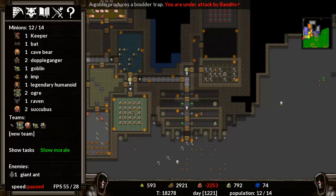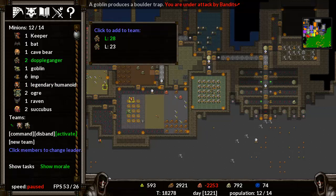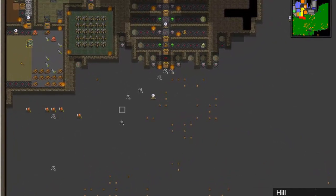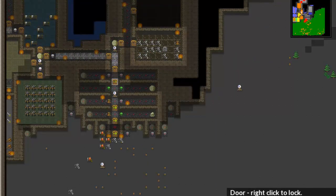Bandits are attacking! Let's get this team, disband the team, and then create a new team. We're going to go with our legendary, our level 28 and level 23. We'll take our cave bear. We've got a bat as well — we can do some exploring with the bat. We've got two ogres, two succubus. We're under attack by bandits. Look, we can see them coming. I know they can disarm stuff, but if anything comes along here they should be setting off traps all over the place. I wish my minions weren't in there — I'd lock the doors. Let's lock the doors anyway — we can sacrifice a few minions.